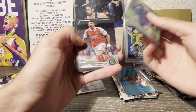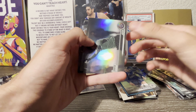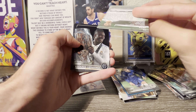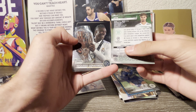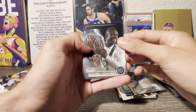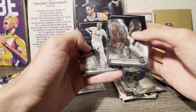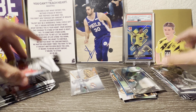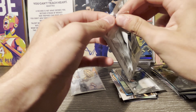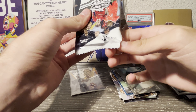First pack: Kevin De Bruyne, and these are clean-looking cards. Also Anthony, Xavi Simons, Tomiasu, Giroux, and then one of the blue prism refractors — Odegaard. These blue ones are four per box and aren't numbered, but Odegaard is not a bad one to get.